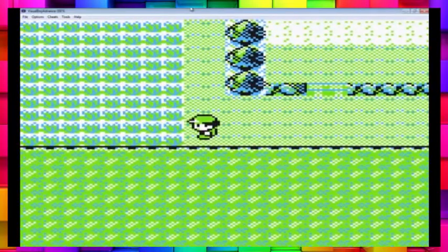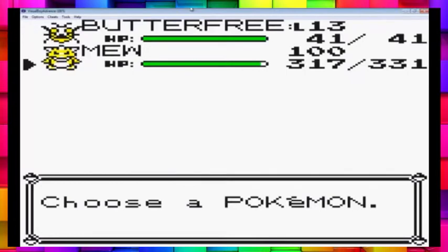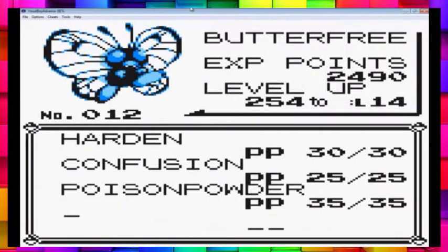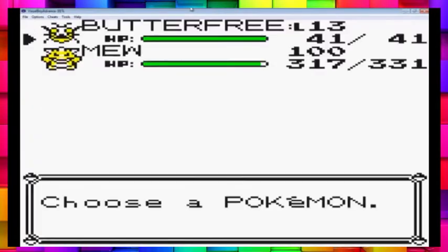So, I'm in Cerulean City. It doesn't really matter where you are. Currently I have a Butterfree that knows Poison Powder — you just need something that's capable of poisoning. And I have my Mew.